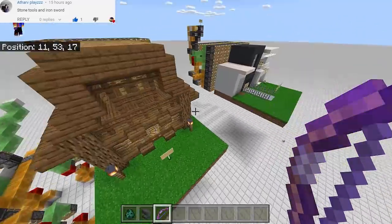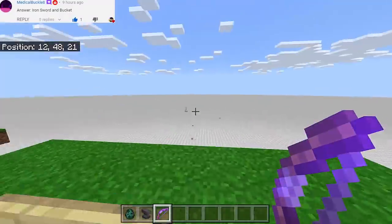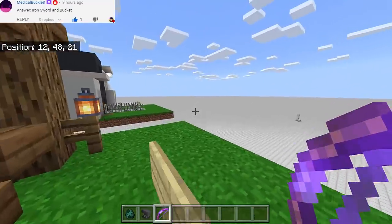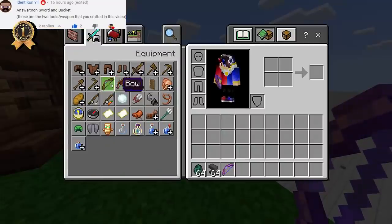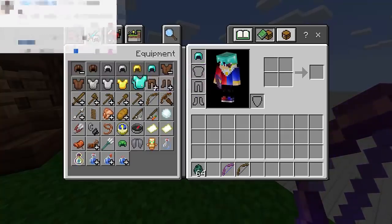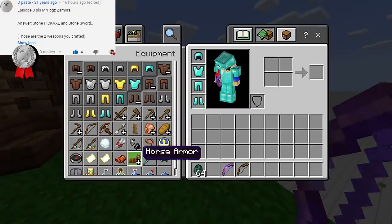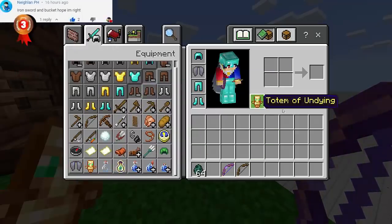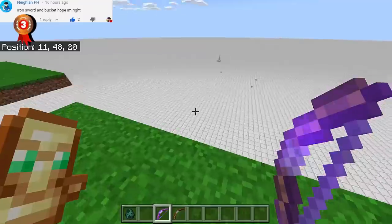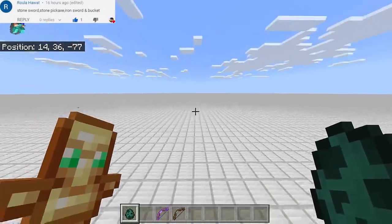I should not die — if I die it's gonna be game over. Let's see how long I survive. We're gonna need an arrow, and I want a full set of diamond armor — there we go. We also need elytra so that we can be safe, and a totem of undying. So we're ready to go.